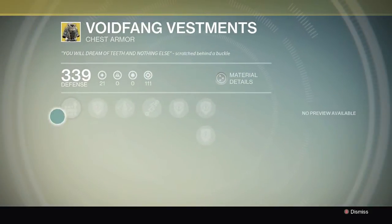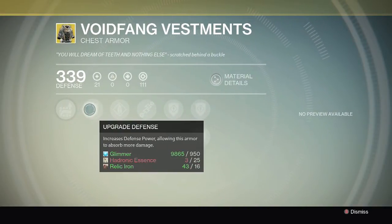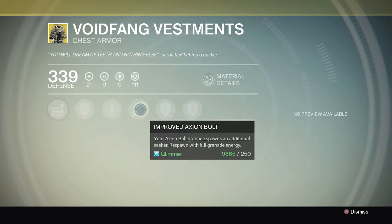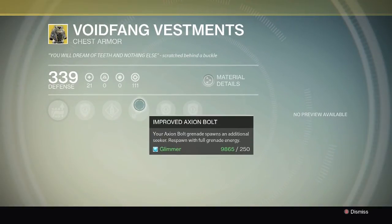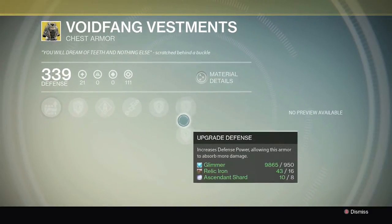Now we're checking out the Voidfang Vestments — I believe this is the first time I'm seeing him sell this. It can increase hand cannon ammo and special ammo capacity. The key perk is that your Axion Bolt grenade spawns an additional seeker, which is pretty cool — more damage from the grenade. You also respawn with full grenade energy, which is really nice, though the double grenade thing might only be on the Sunsinger.